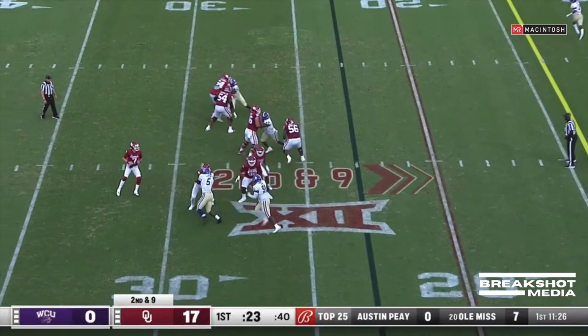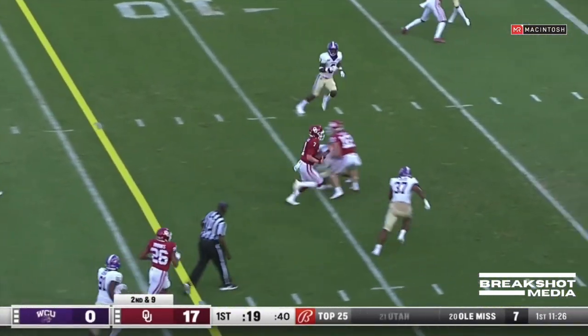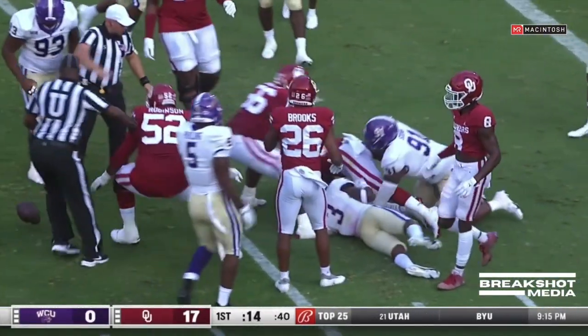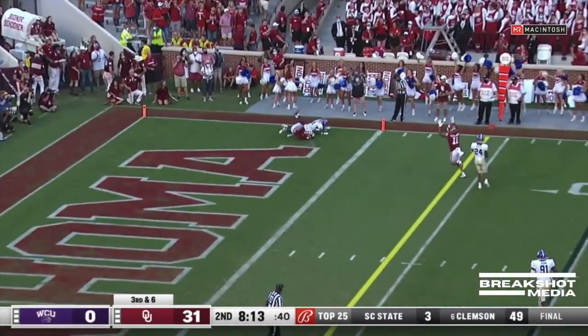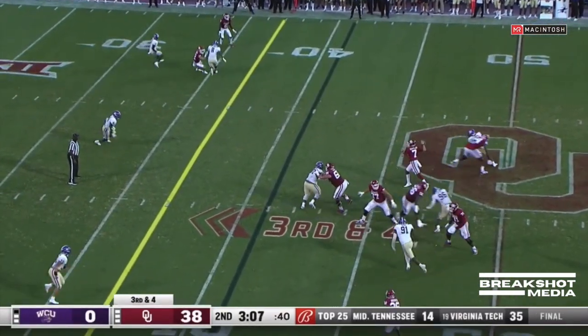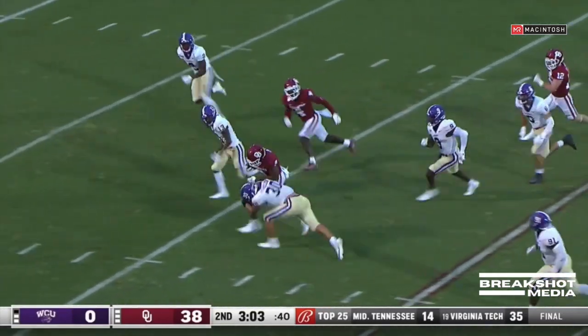Fake handoff, looking for Drake Stoops but couldn't get it to him. Rattler takes it himself and has all kinds of real estate, inside the 10 to the 5. He spins to the goal line, reaches across — did he get in? Rattler up top, a great backstroke. Jackson quite a bit here in the second quarter, but behind him that time. A little bit high but caught by Braden Willis.